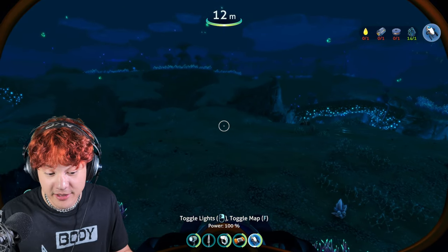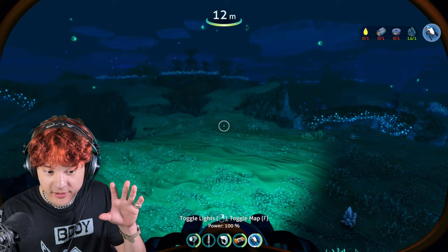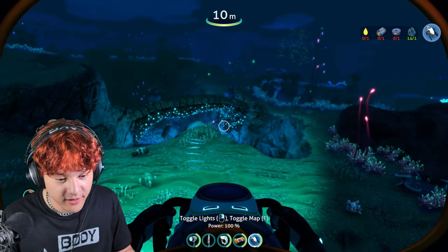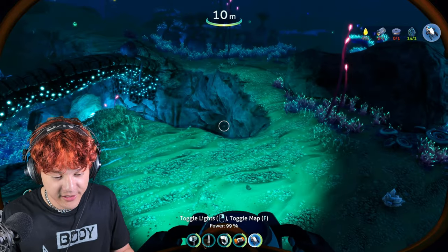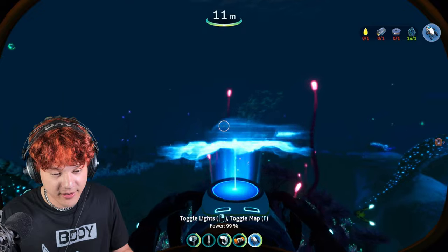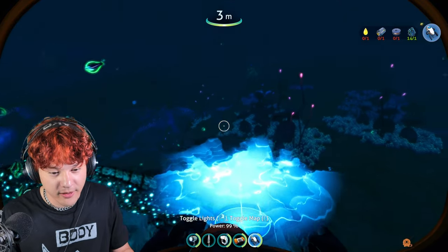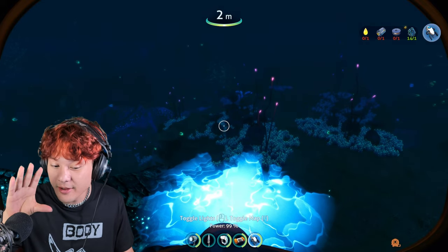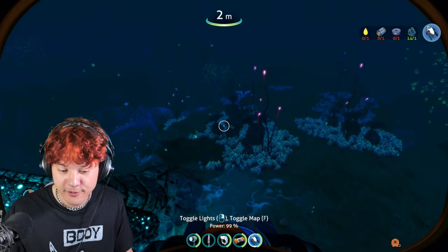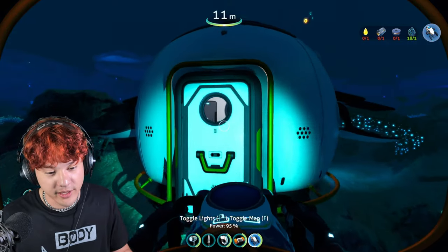Let's exit the base and try using the Seaglide. It has lights — the lights are on. I can turn them off and on. And the Seaglide also has a map. Do you see the map? I can also turn the map on and off. Let's go back to the base.